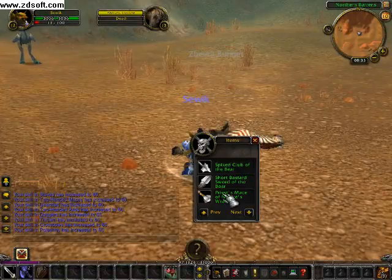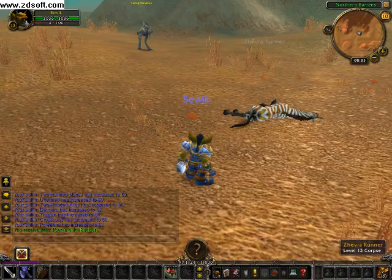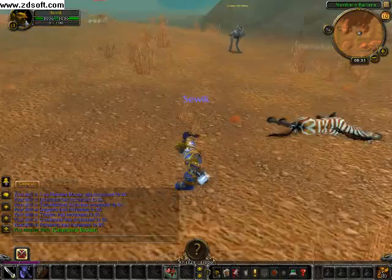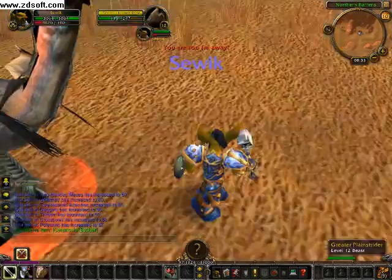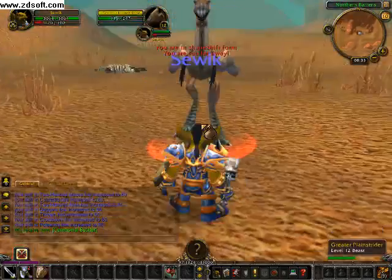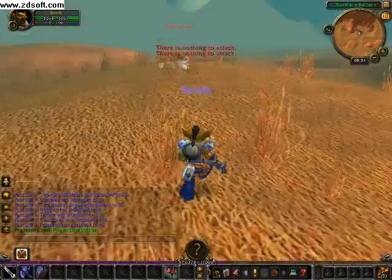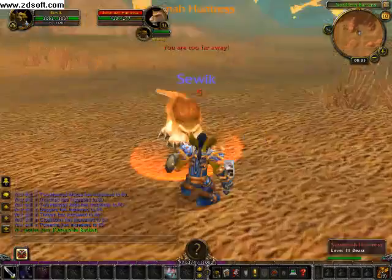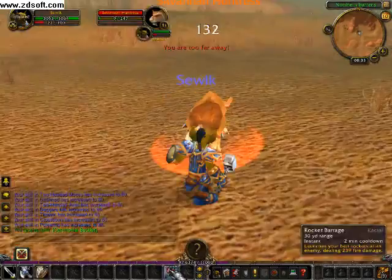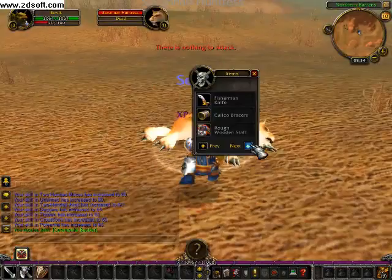Look — a nice shield! I'll put it right there. Now I have a shield and I can go kill other stuff. I killed it. I can also use Rocket Barrage, which will deal some damage to the attacker. After you get some levels and gear you can go to your trainer and learn new abilities.